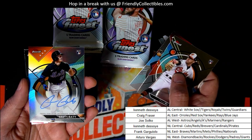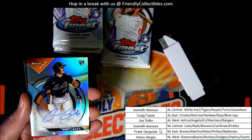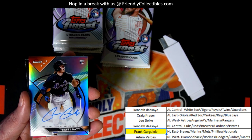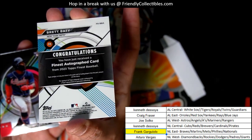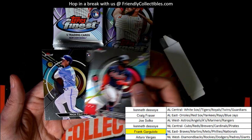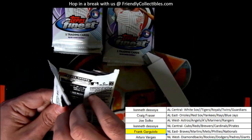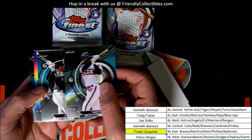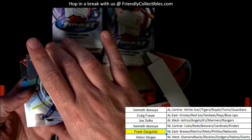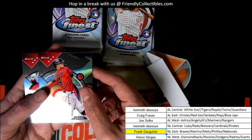Nice hit! Nice one right there — that's a Brett Batty autograph rookie. Sweet, autograph number one. Nice hit. Volpe Refractor rookie card. Craig picking up the Volpe.